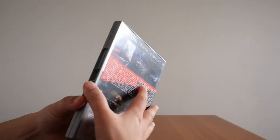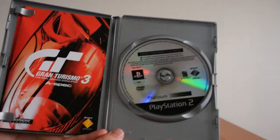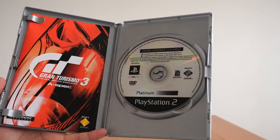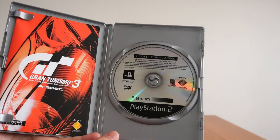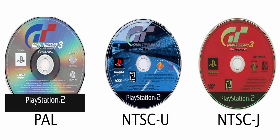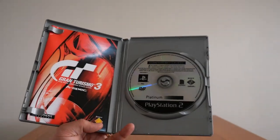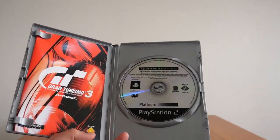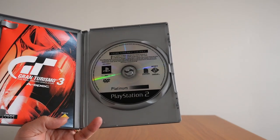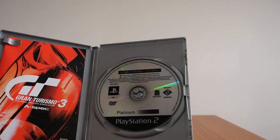Inside we get the game DVD and a booklet. The game DVD looks rather boring because this is the Platinum version. If you're wondering what the PAL and NTSC versions look like, here they are. Not a lot going on in the PAL version; the NTSC Japan disc is colored red and the North American disc has an image of a road — all three are definitely better than the Platinum version. Special thanks to psxdatacenter.com for providing these images — I'll share the link in the description. Thank you also to the Internet Archive for the NTSC Japan disc image.